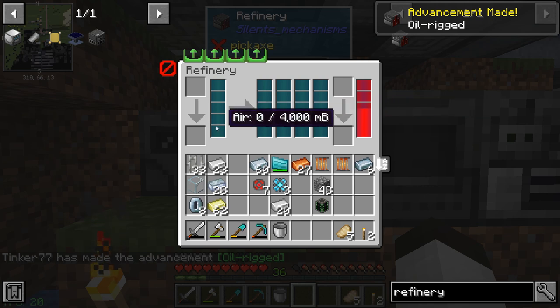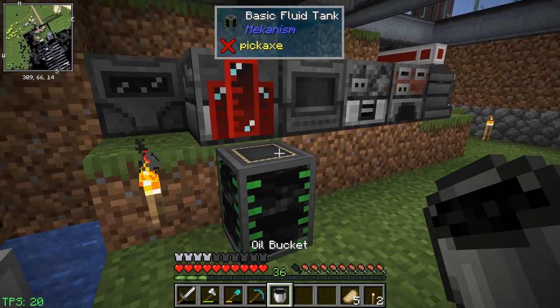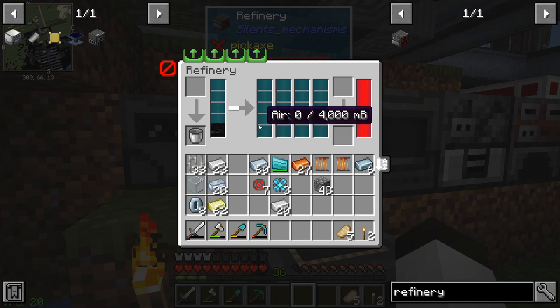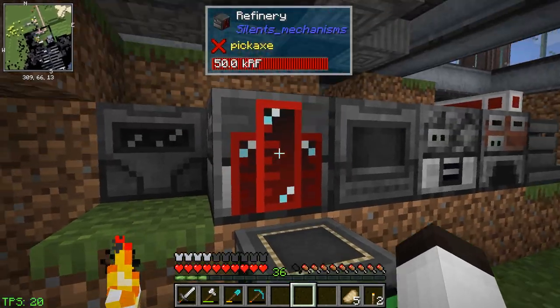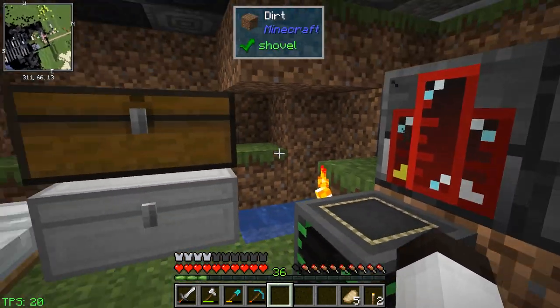There it is - we have a refinery! I know we can pipe stuff into this, but what I'm going to do is just use the bucket or the tank to fill it with oil. Put it in - and there is the oil, 1000 MB of oil. It's going to basically make diesel and ethane. There we have diesel and ethane! We can put them in canisters - we have canisters. It took from the first column, and if we do this it goes from the second column. We've got diesel and we've got ethane from the refinery!